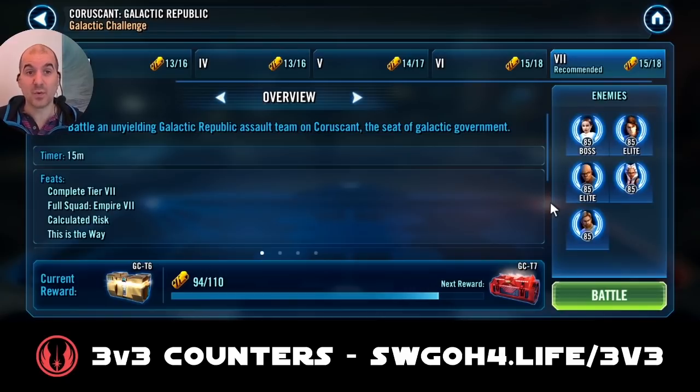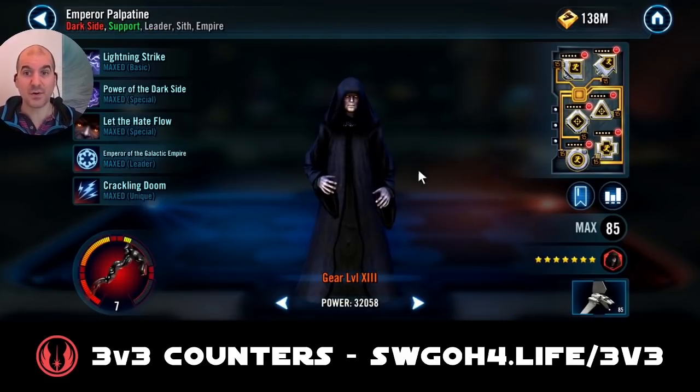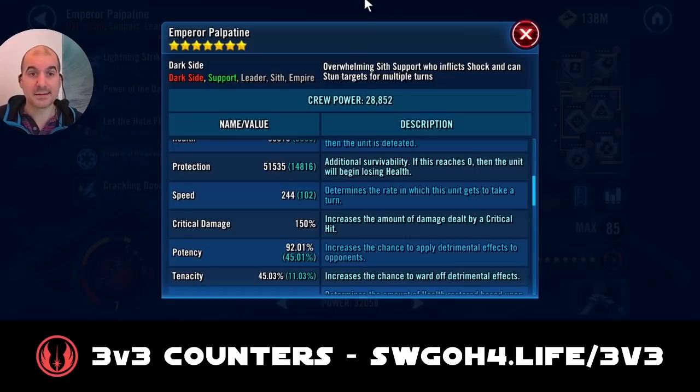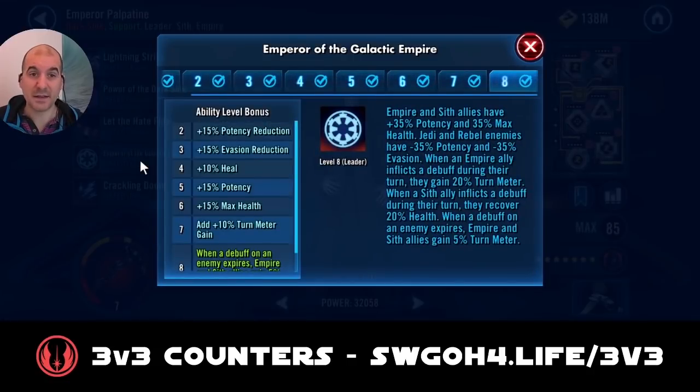Let me show you the first team and talk you through how it works. Palpatine is in the lead at Relic 7, modded for a little bit of speed at 244 and potency so we can hopefully land some stuns when they do not have protection up. Every time an Empire ally inflicts a debuff they gain 20% turn meter, and whenever a Sith ally inflicts a debuff they recover 20% health.